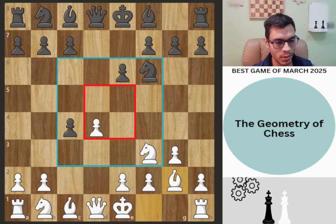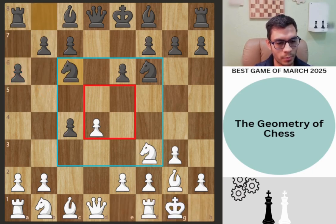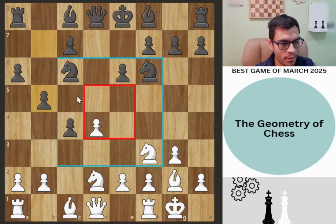So d-takes on c4, bishop g2, a6. A6 with the idea of pushing the pawn to b5. Now we castle with white, knight c6 — this is a common idea also with the Catalan, putting the knight on c6. So knight b to d2, b5 — now black is going to have an extra pawn.